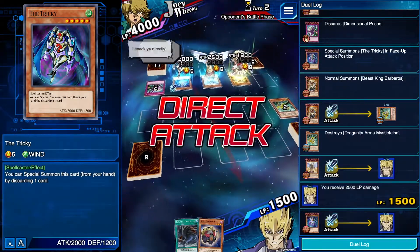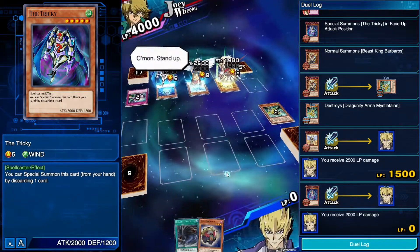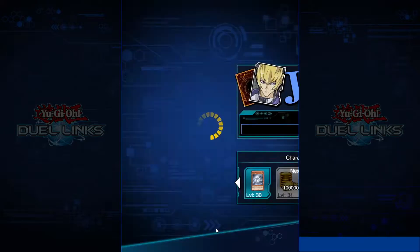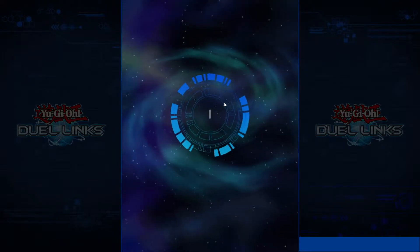Now if I had Dark Resonator out on the field that would have been different. That is two losses in a row. So let's try and make it even.